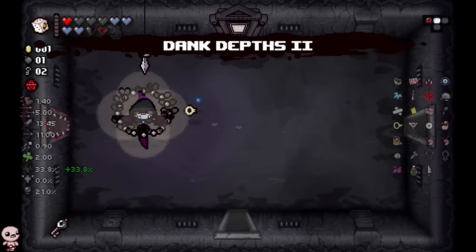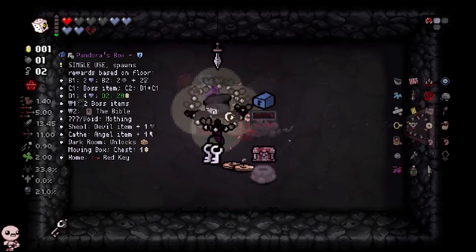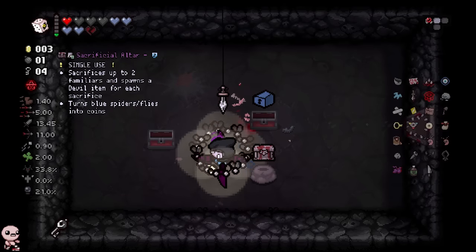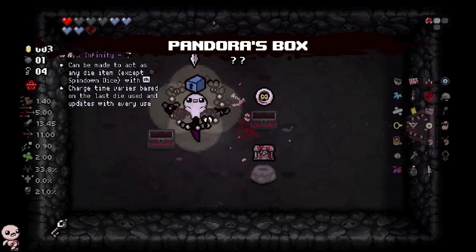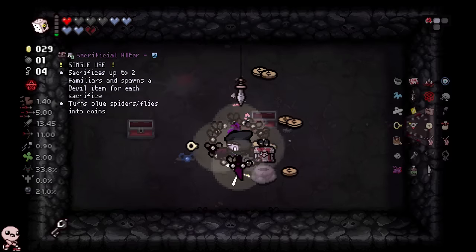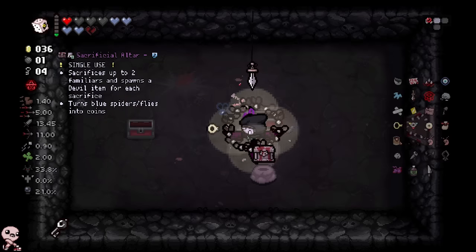Go to the next floor. Let's go to the curse room first — we've got Dank Depths. It can be a little bit scary here, but it isn't the worst. We just get a bunch of money from Pandora's Box if we use it here. There's no way I'm taking it any further. In combination with Humbling Bundle, we managed to land ourselves what looks to be 35 cents just from that. That's insane.